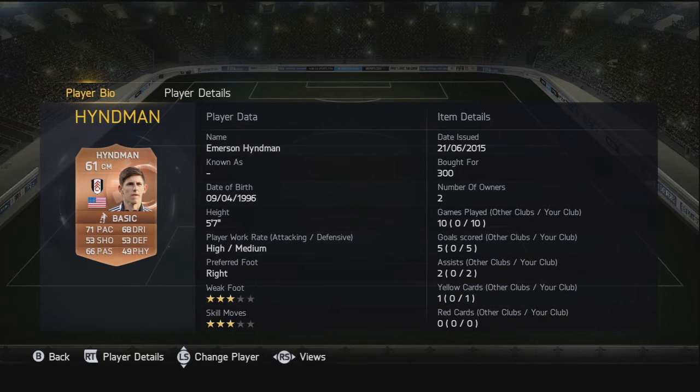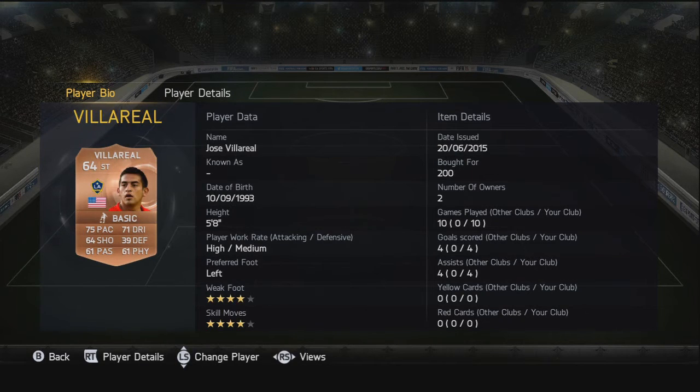Moving on to the CAM, we have Heinemann. It was quite difficult choosing who for the CAM because there was no real standout player. He doesn't have great shooting, but his card just looks well balanced, with decent dribbling, decent passing, and good pace. He was awesome — a really good card and only 300 coins.